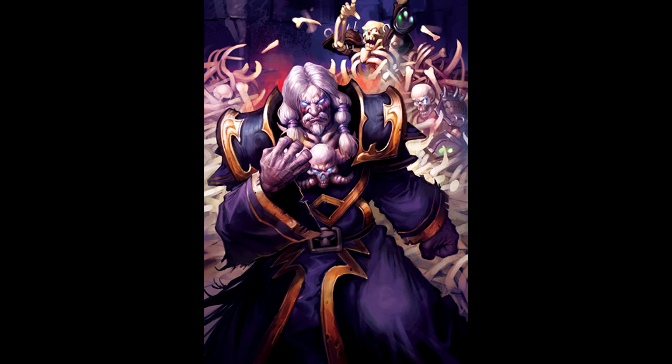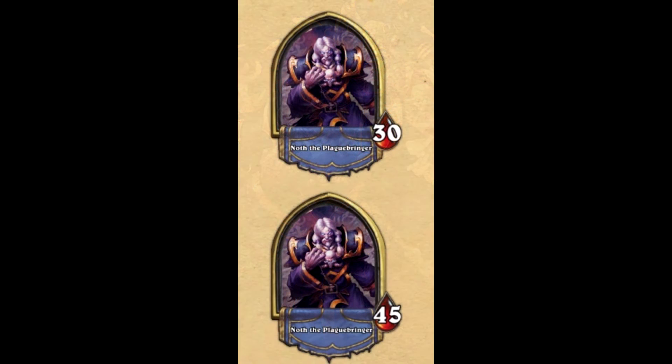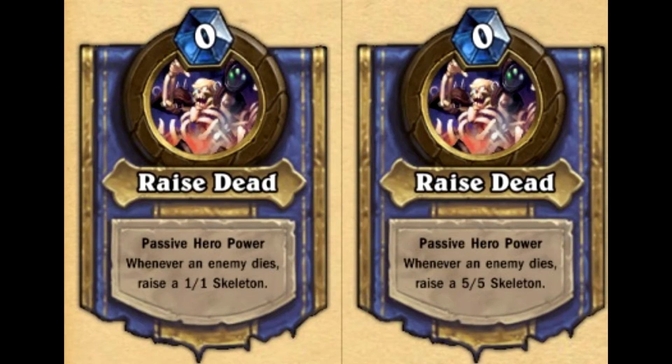The first boss we're going to meet inside the Plague Quarter is called Noth the Plaguebringer. In World of Warcraft he would stand on his balcony and summon minions. But if we take a look at Noth the Plaguebringer in Hearthstone, his hit points are exactly the same as the three previous bosses in the Arachnid Quarter — 30 on normal and 45 on heroic. What I want to point out about this boss is his hero ability, called Raise Dead. It's a passive: whenever an enemy minion dies, raise a skeleton — a 1-1 on normal and a 5-5 on heroic.